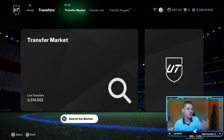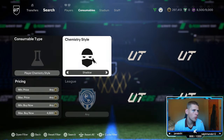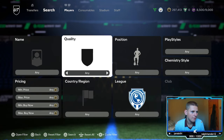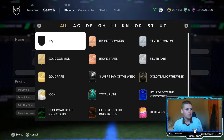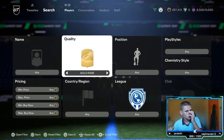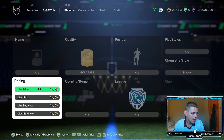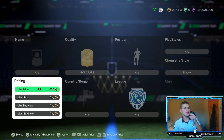If someone wants to buy a shadow and then buy a player separately, it'll be more expensive — whereas if you buy a player that already has a shadow on, it's going to be cheaper. So basically all we're going to do is go on the market, go to gold rare, go to chem style, go to shadow, and then set the minimum price to 650 coins.